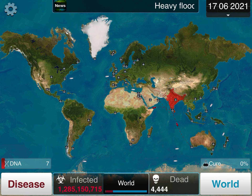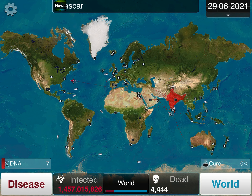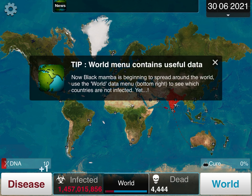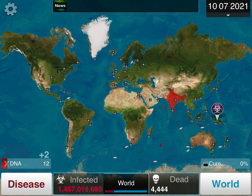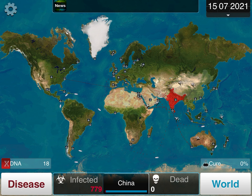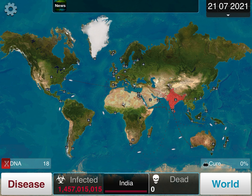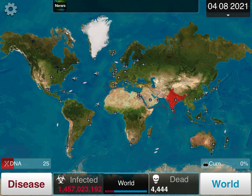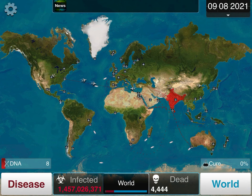Water 2 is always going to cost 17 DNA points after you evolve Water 1 and Air 1. Back into the game — we just infected the U.S. The reason you always want to start in India is because it has the highest population per country. China has 1,413,000,000 people and India has 1,457,000,000 people — about a 30-million difference. Go ahead and get Water 2.